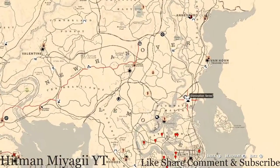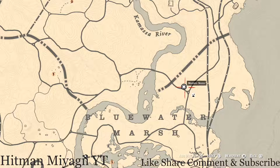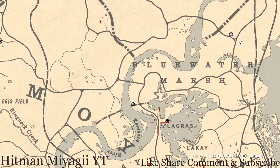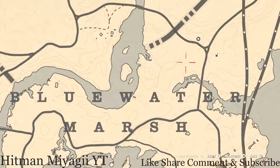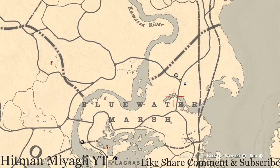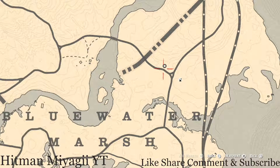Madame Nazar is above the word Blue Water Marsh, right next to the Elimination Series. She will be here until 1 a.m. To get to her, I simply fast travel to Lagras. You should spawn around that area and just make a beeline straight across to her location, or just hit a waypoint. She will be here until 1 a.m. Eastern Standard Time, New York time zone.